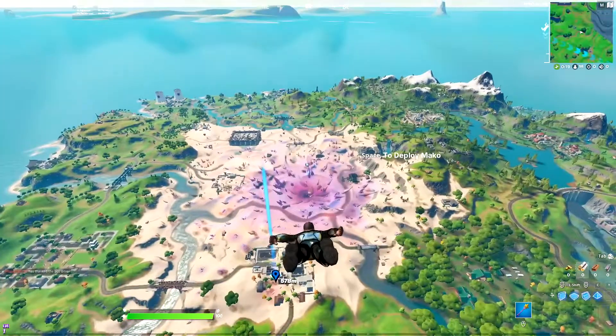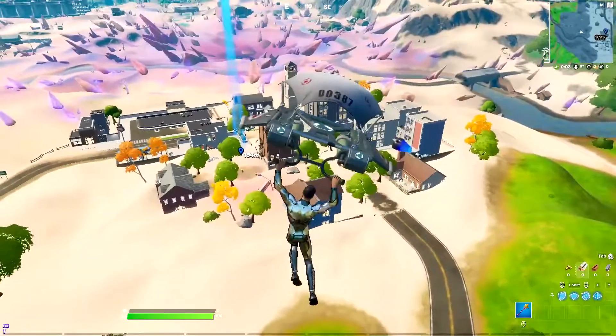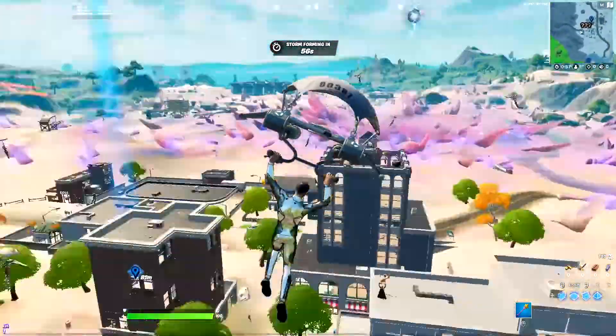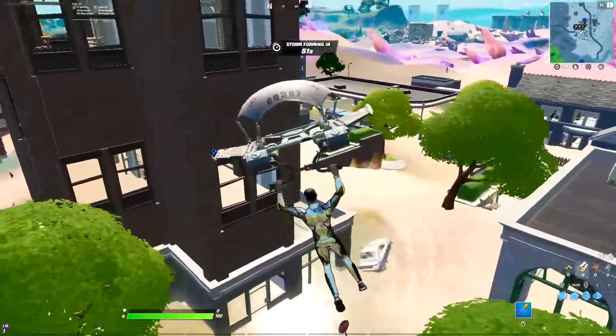What is that? Something's definitely gonna happen next season with that ball right there. Yo — this looks so dope. Salty right there, Tilted right there — dude that is dope! There's a lot of people landing here as well. We're gonna go ahead and just contest this house really quick.